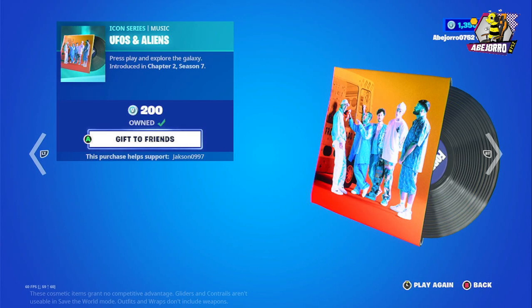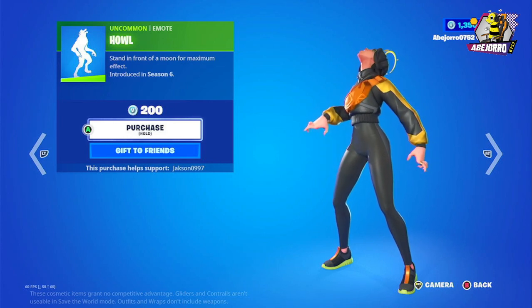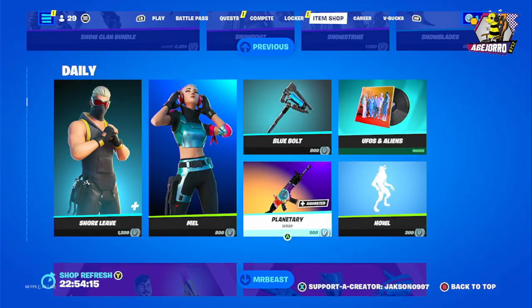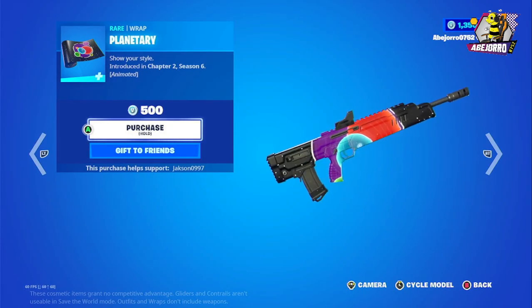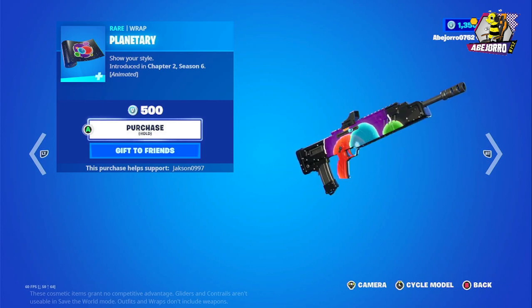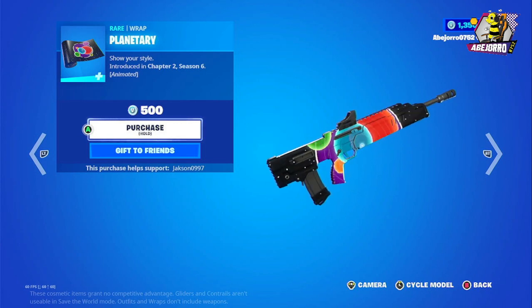Then we have UFOs and Aliens music, priced at 800 V-Bucks. And the Planetary Grab, priced at 500 V-Bucks. Then the Howl emote at 200 V-Bucks. I really like this grab actually.